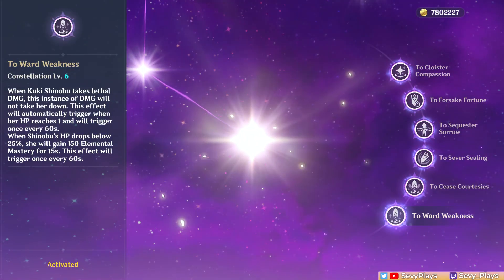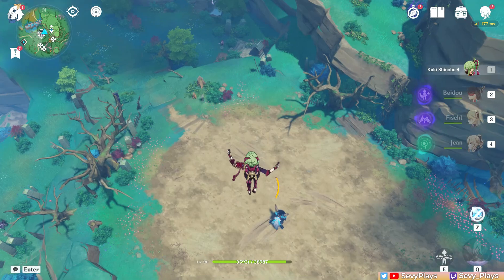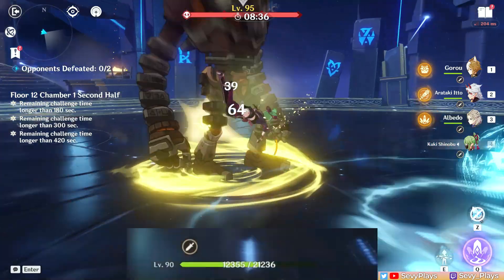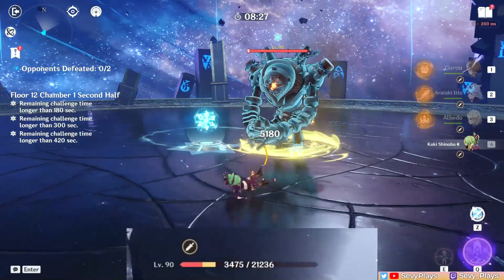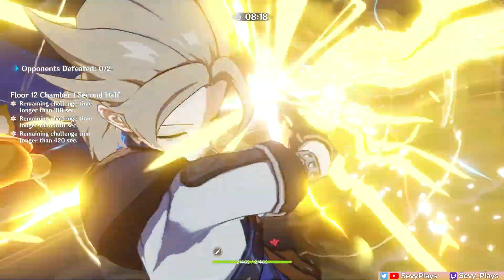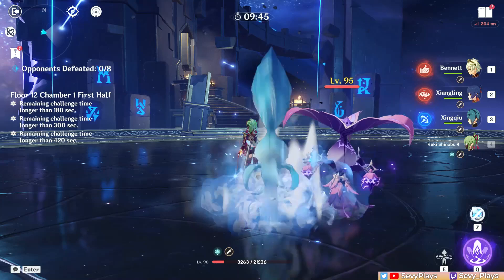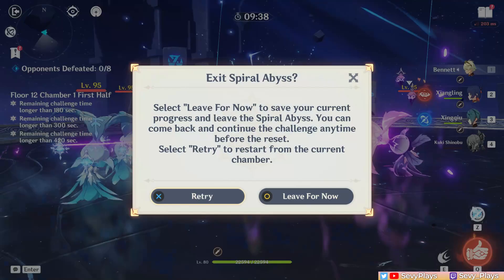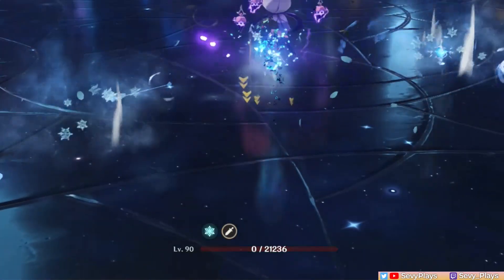Last is Kuki C6. While healers like Qiqi and Barbara will revive a fallen character, Kuki will prevent herself from dying. Her last constellation is an emergency measure to let her survive a lethal blow and leave her with 1 HP remaining, which can only proc every 60 seconds. There are situational issues though: if Kuki gets hit by consecutive attacks and this procs in the middle, she'll most likely still die. And if triggered in Spiral Abyss and she's your only healer, you'll have to keep her on the field to heal her — and hope she doesn't die again. That 60-second cooldown also carries over when resetting Spiral Abyss floors. It's a failsafe, though I do wish it had an extra effect that made it a better one.